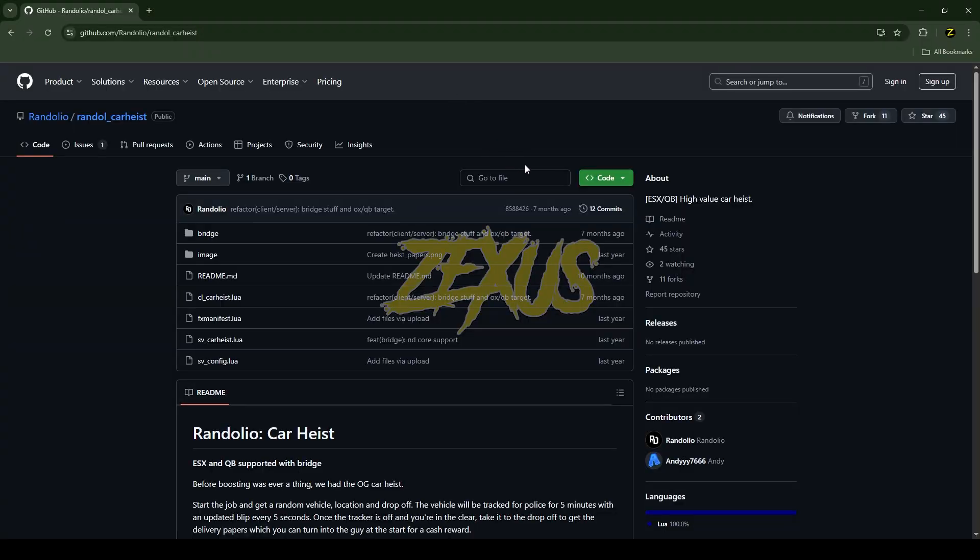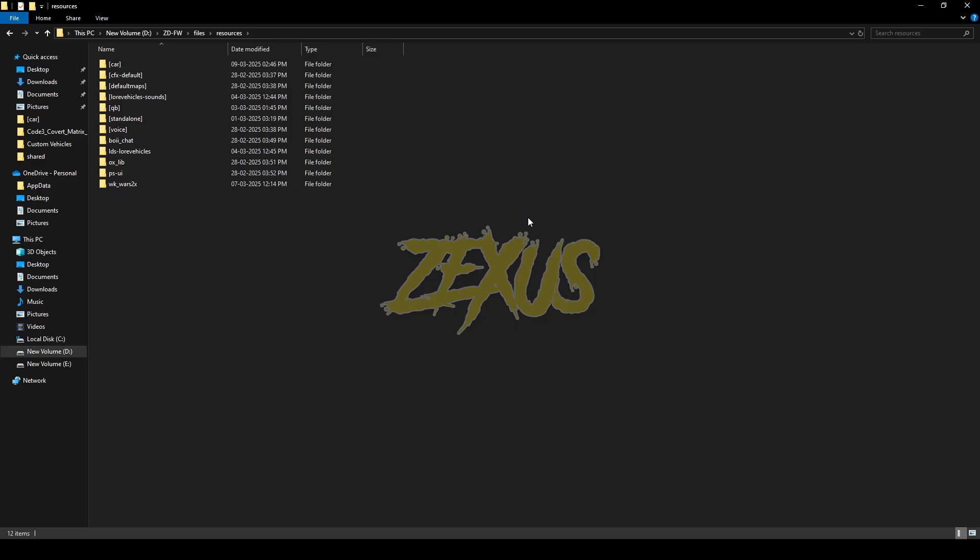This is the script which we are going to install into our FiveM server. I'll put the link in the description below. You just need to click on Code and download the script. After downloading it, we just need to extract the file into our FiveM resource folder.